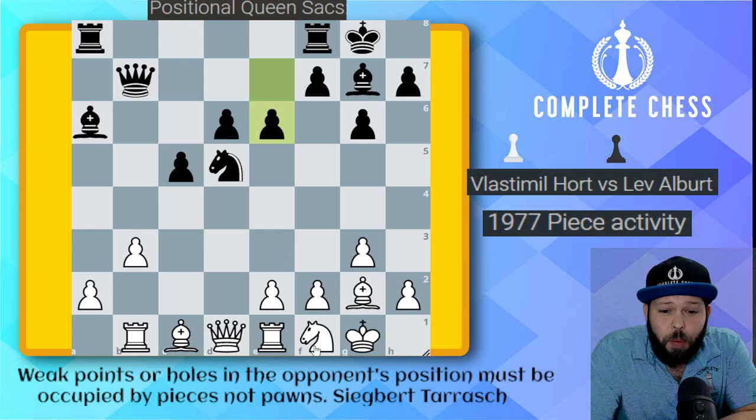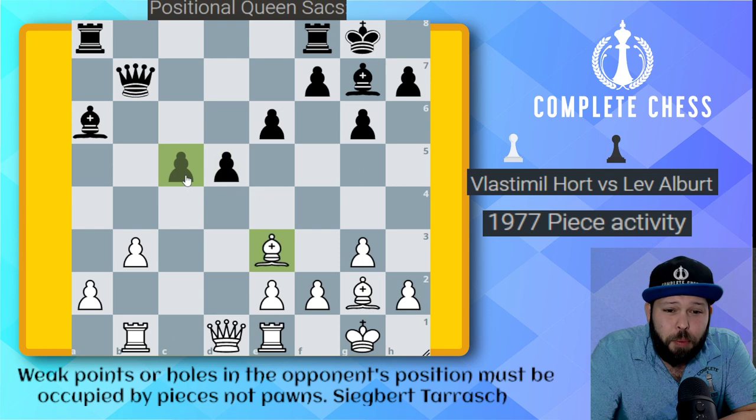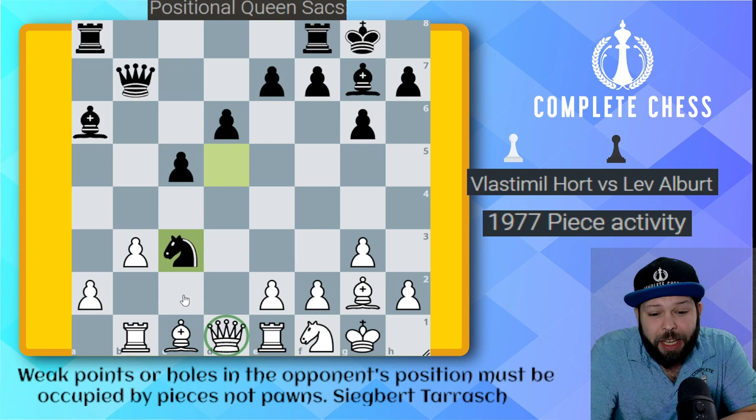White was probably expecting black to play something like E6, in which case they play Knight to E3, thinking they'll just be winning back their pawn — because if the knight takes, bishop takes, then we've got the pressure. If D5 pawn gets pushed, bishop takes C5, and this is an easily winning position for white. But black plays the astonishing Knight to C3, with an attack on the queen.